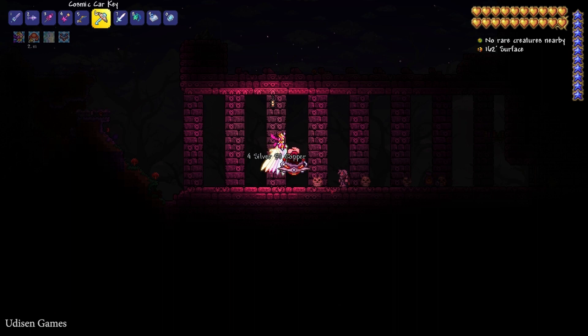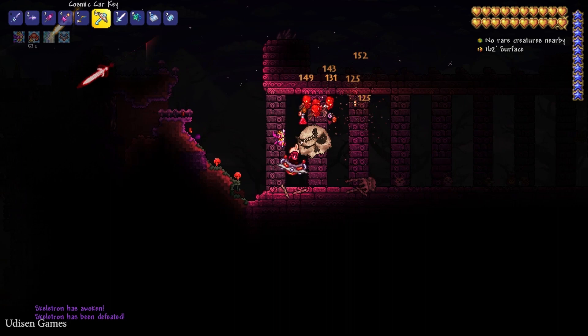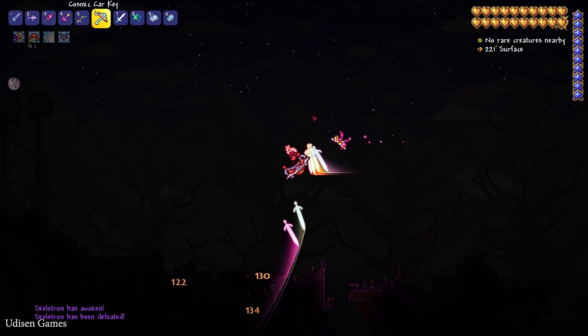After that, simply wait for night time. Press the right mouse button on this guy and press Curse. After that, kill this Skeletron boss, and leave this place for some time. Simply wait.